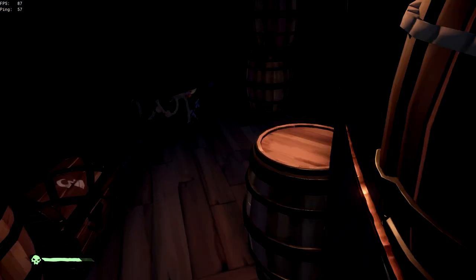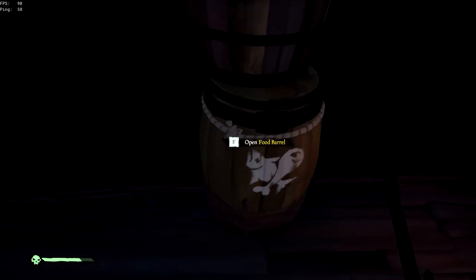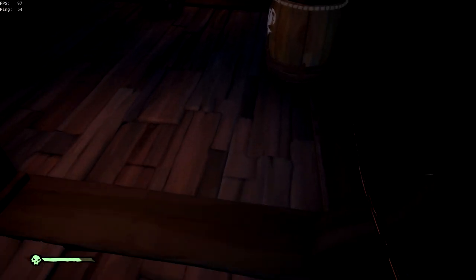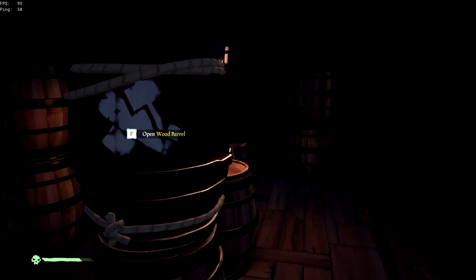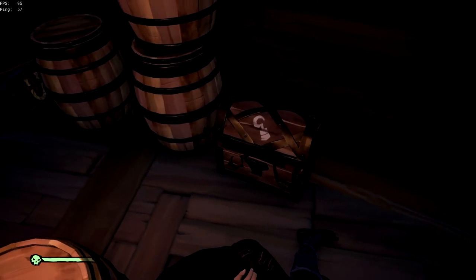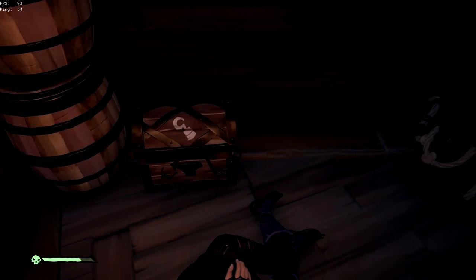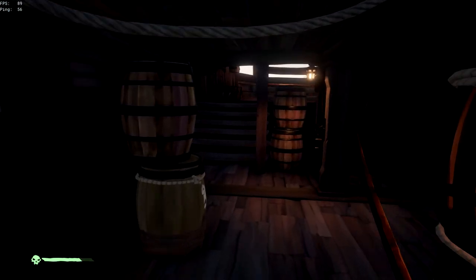Another well-known spot is behind these barrels. People usually come here to pick up wood and food, so they view it from a certain angle. You have to hide right behind those barrels in between them. From this angle I can see the clothing chest and part of the area to the right. You want to make sure you're positioned so your legs aren't near the chest — the vision usually stops around the corner of the chest. I give this spot three stars: it's good but you can get caught easily if the ship is attacked and they come down to repair.